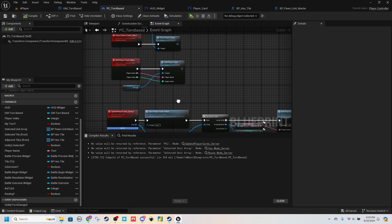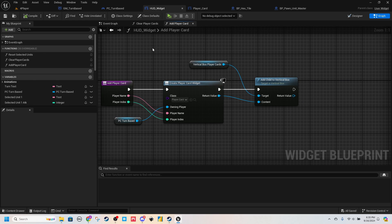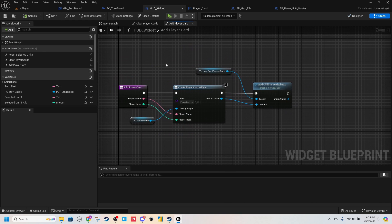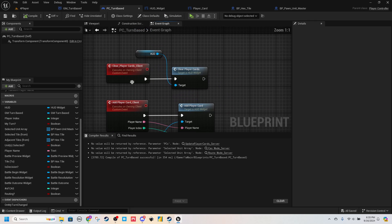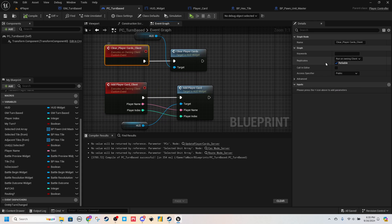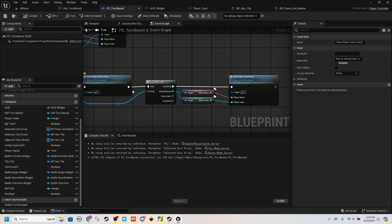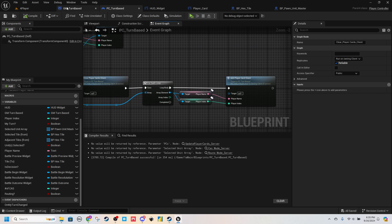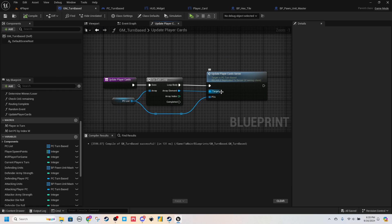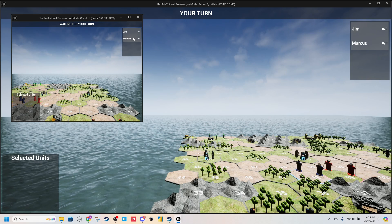The last thing changed is in our game mode — instead of running the old event we have, do Update Player Cards Server. So, player controller should have three events: Clear Player Cards Client, Add Player Cards Client — both replicated to run on owning client and reliable — and Update Player Card Server which will clear the player cards and then do a For Each loop to add them. In the game mode, Update Player Cards calls to Update Player Cards Server.